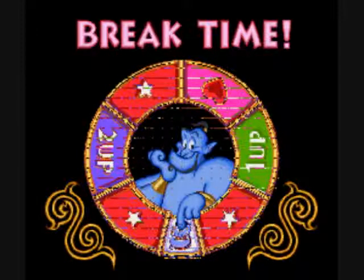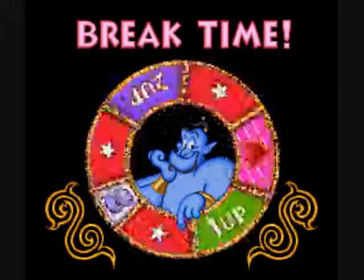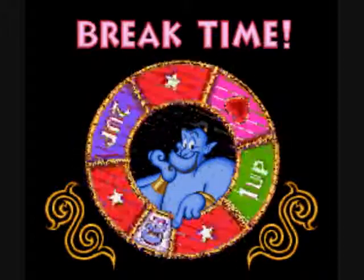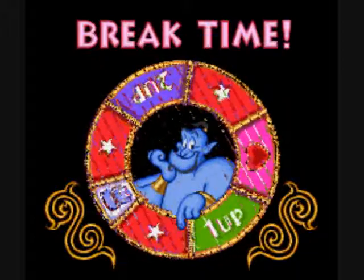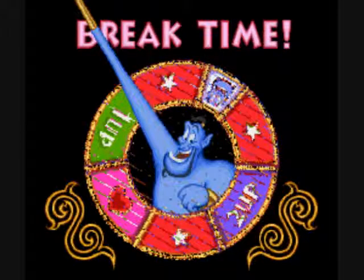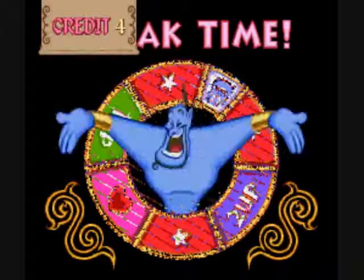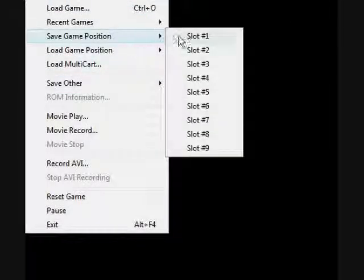Bonus game! Here we go. The trick - it's called Break Time. The trick is, you press the button once to get it going, and when his eyes blink, I'm supposed to press stop. Didn't quite work that way, but he doesn't have anything bad on the wheel, so it's not like you can mess up. If you get the genie, which is what you want, he gives you a new heart - they're very rare to get. The giant heart just refills your lives, and if you have full lives it doesn't do much. The star just gives you credit. Which I will get just now. There we go - now I get four credits. Which means when you run out of all your lives, you get a new credit to continue from the beginning of the world.